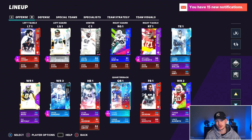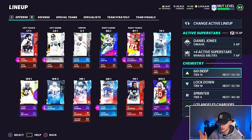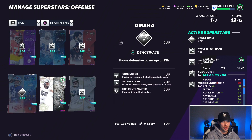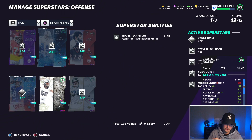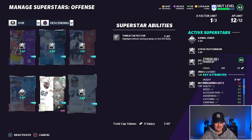At running back we have Alvin Kamara and Bo Jackson to sub in, and then we have Daniel Jones at quarterback — Go Deep 50 out of 50, Lockdown, and Sprinter. My abilities: two Edge Protectors, Route Tech, and on the quarterback we have Conductor, Set Feet Lead, Hot Route Master, and Threat Detector on our guard.